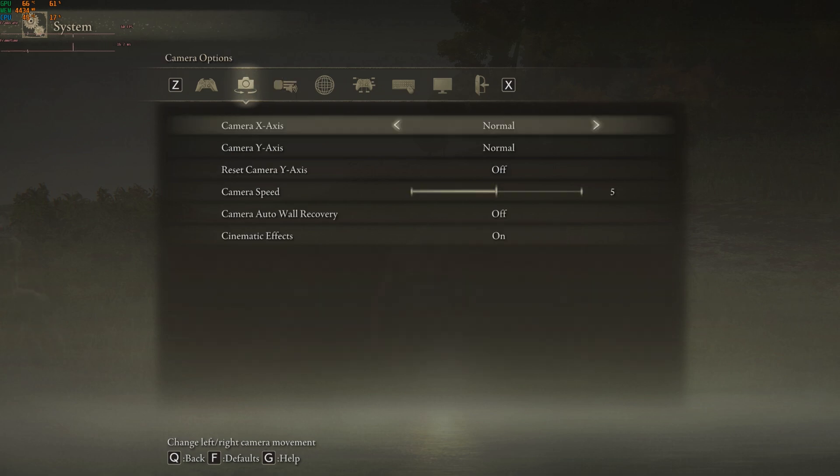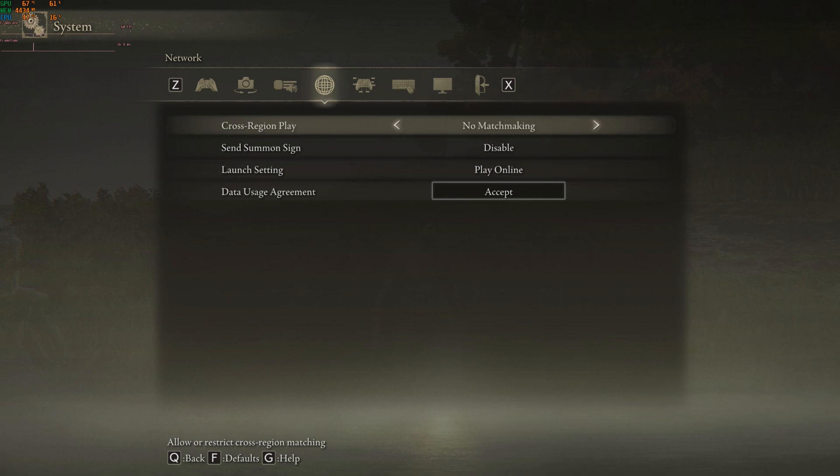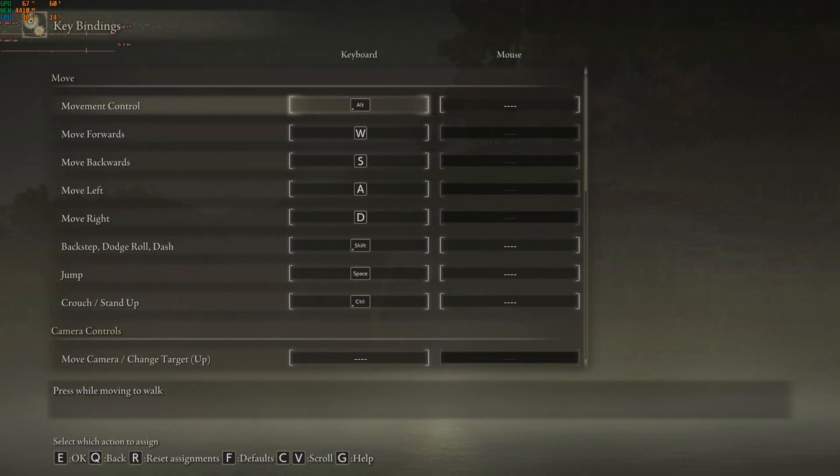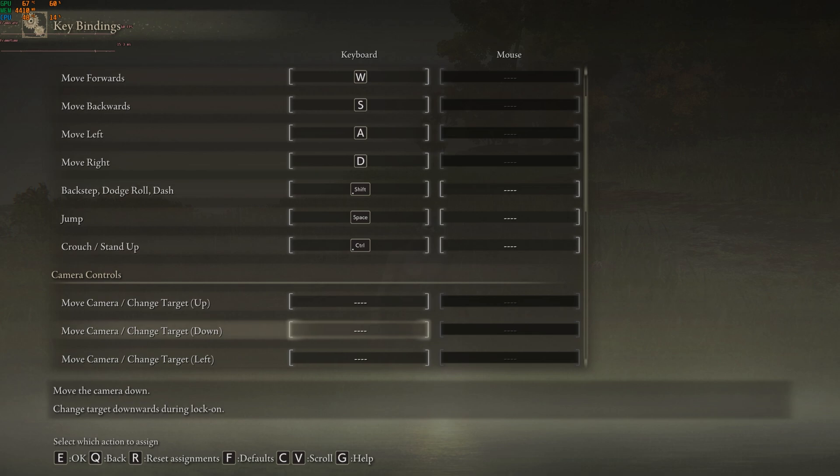Next up we have some of the movement key binds. I changed these to what I like, such as Shift for run, Space for jump, Control for crouch. What I didn't realize is that using Shift was going to conflict with some other things — I'll talk about that when I get there.